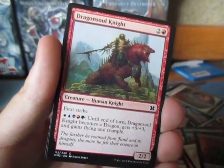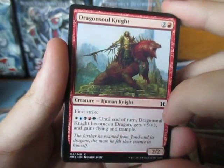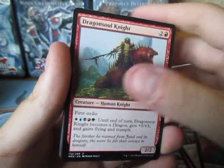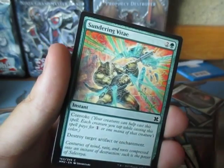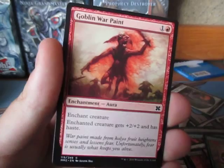That is just weird. Dragon Soul Knight — this one will be very good in a rainbow deck because he gets plus five, plus three, and gains Flying and Trample and becomes a dragon if you pay rainbow. Sundering Vial — basically like Natural Eyes.